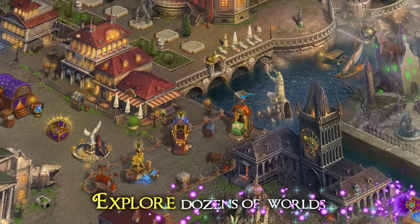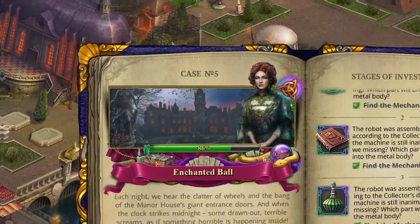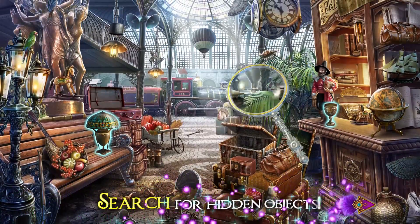Welcome to the City of Shadows. Your objective is to solve the mystery haunting the city. To unravel this mystery, you must explore 20-plus eerie locations and search for clues.